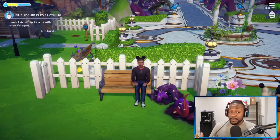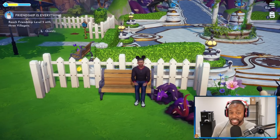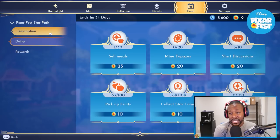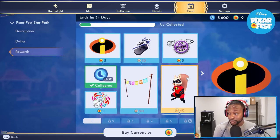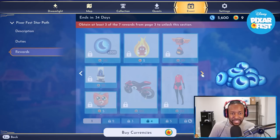Another tip: make sure you go unlock the Star Path. Buying a Founders Pack gives you enough premium currency to unlock it. Go up to where it says Event, click on it, and unlock it. You get a bunch of different things from the Star Path — extra pets, companions, different motifs, cosmetics, items to wear, outfits — think of it like a Battle Pass from Fortnite.